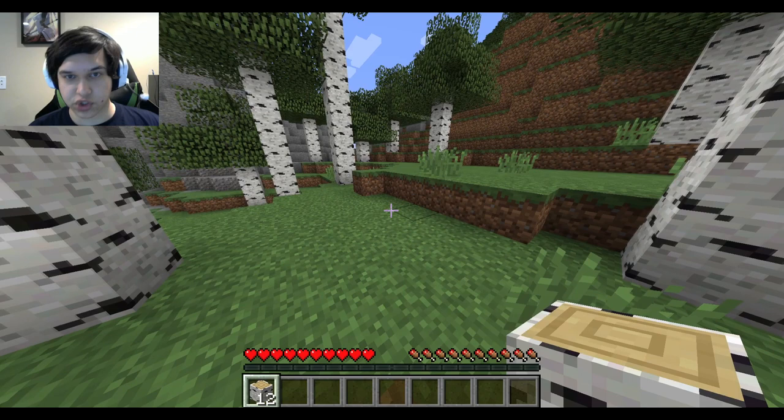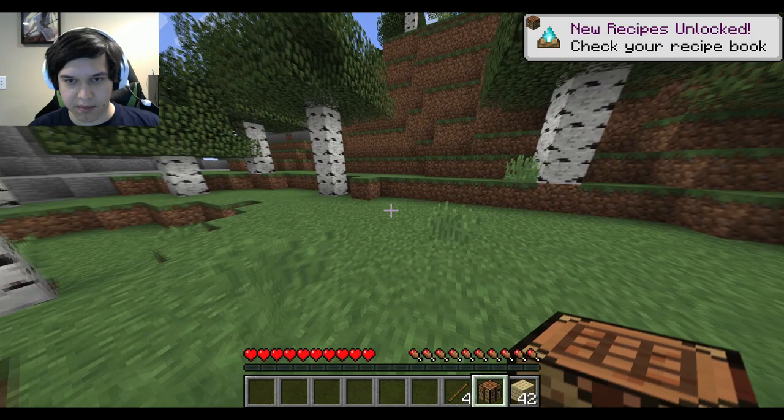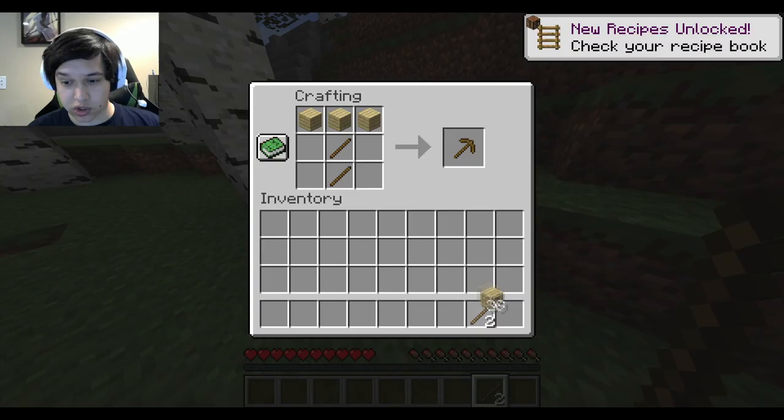The first tree has been mined. What we're gonna do really quickly is make a couple tools. Normally you'd think, you know, just go ahead and make an axe to cut down the wood faster, but what we're actually gonna do is get a better axe.